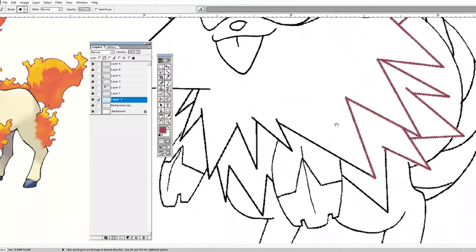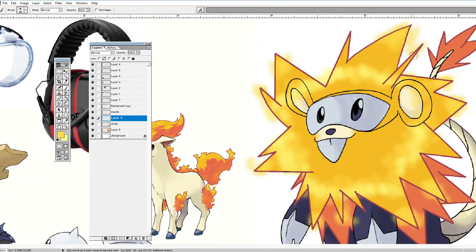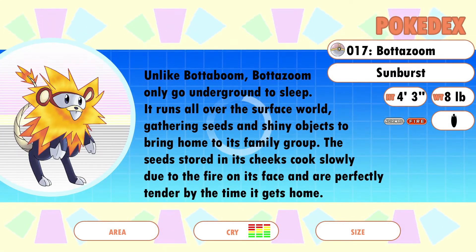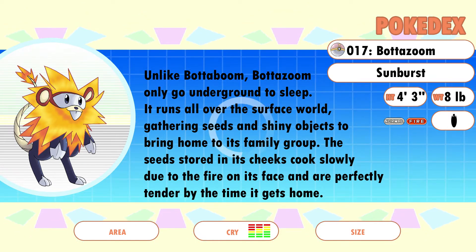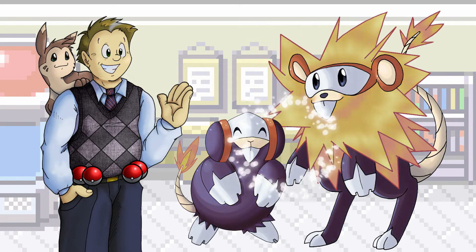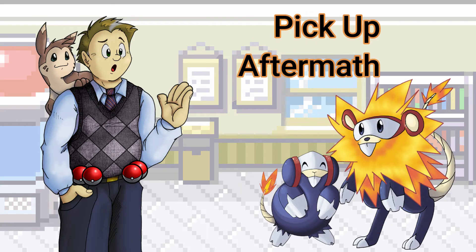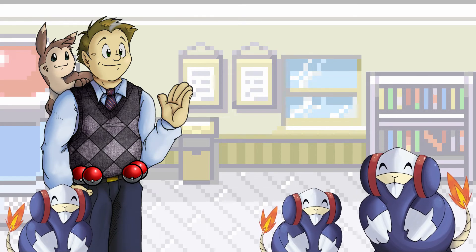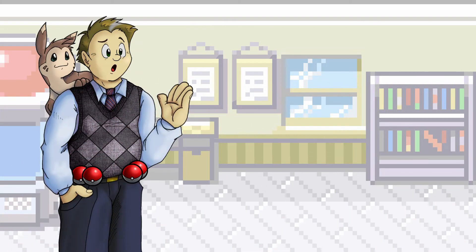The coloration is the same as the prior form. Most regional rodents undergo a slight change in coloration from one form to the next, but to be honest I liked this palette so much I didn't want to deviate from it. And here we have Batazoom, the Sunburst Pokémon. Unlike Bataboom, Batazoom only go underground to sleep. It runs all over the surface world gathering seeds and shiny objects to bring home to its family group. The seeds stored in its cheeks cook slowly due to the fire on its face and are perfectly tender by the time it gets home. Here are the base stats, learned moves list, shinies, and what the egg would look like. In terms of abilities, I'm thinking either Pickup or Aftermath, with no hidden ability available.